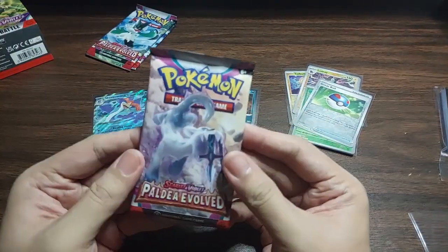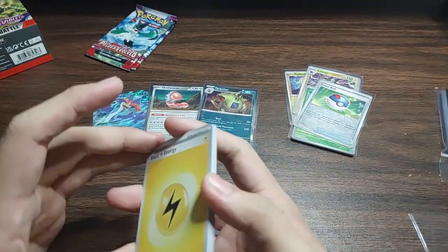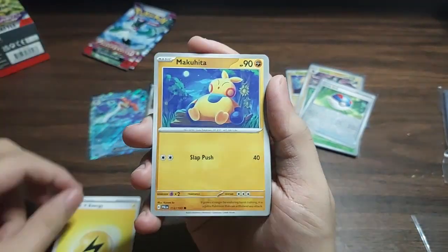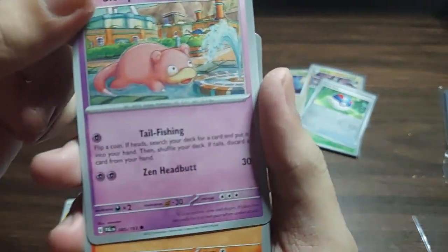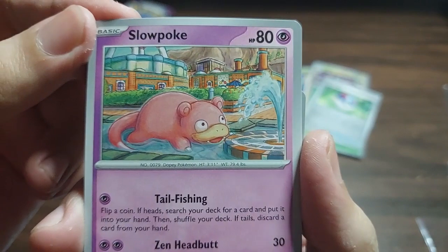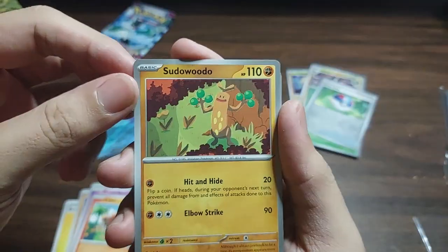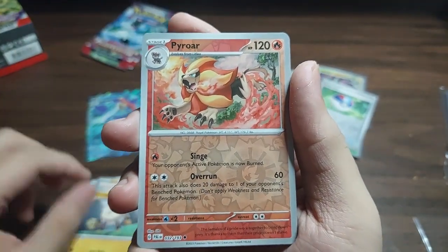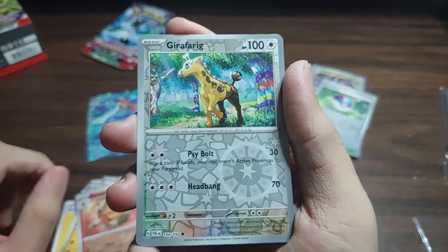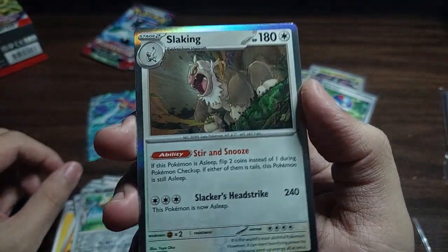Fourth pack. Thunder Energy, Makuhita, Magikarp, Slowpoke — is it staring at the fountain? — Litleo, Pseudo-voodoo, Grusha, Primeape, Reverse Holo Pyroar, Reverse Holo Girafarig. And a Holo Rare: Slaking.